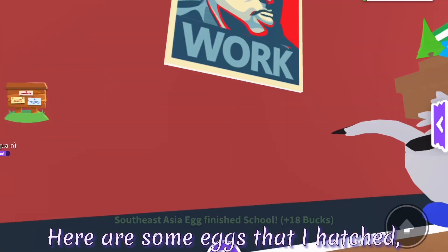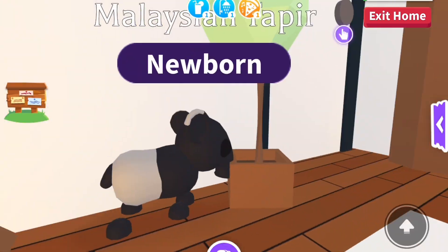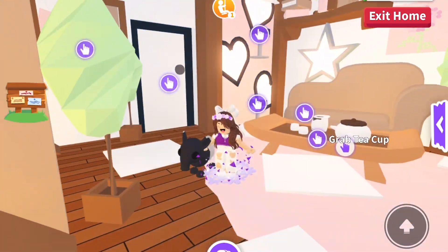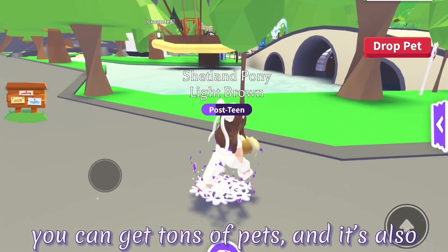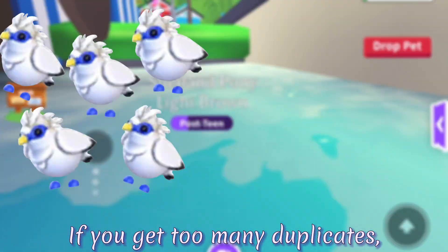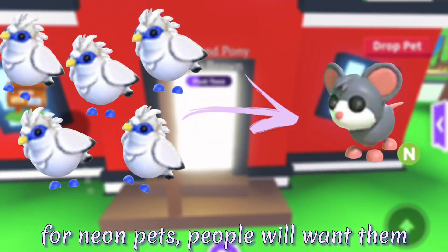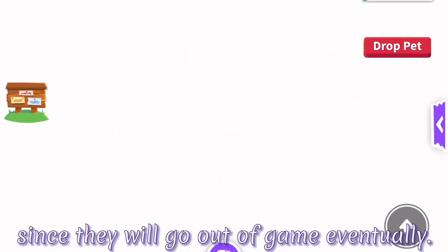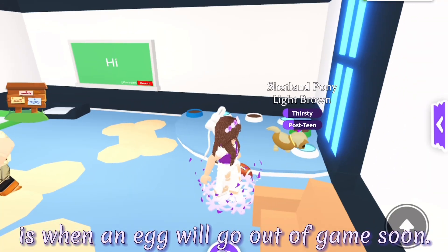You could also get legendary pets from the eggs if you're lucky and trade those for neons. Here are some eggs that I hatched, and I got a lot of common pets which would be easy to make neon. If you hatch heaps of eggs you can get tons of pets and it's also a good way to grow your inventory a lot. If you get too many duplicates, you can also try to trade those for neon pets. People will want them since they will go out of game eventually, and the best time to trade a lot of duplicate pets is when an egg will go out of game soon.